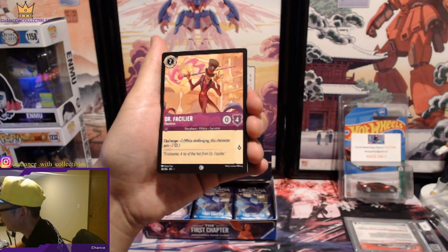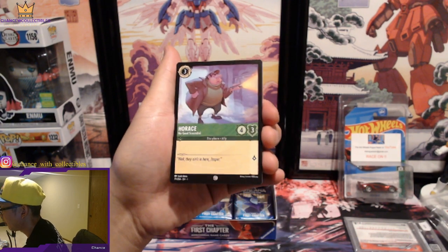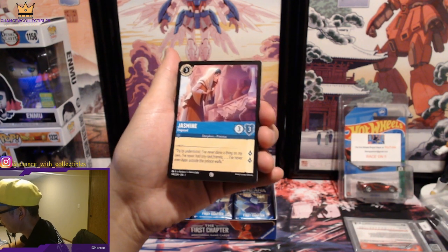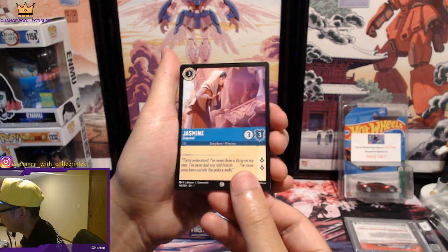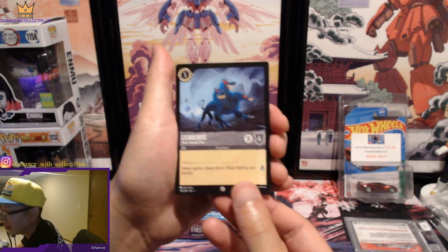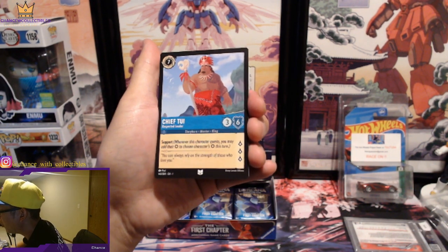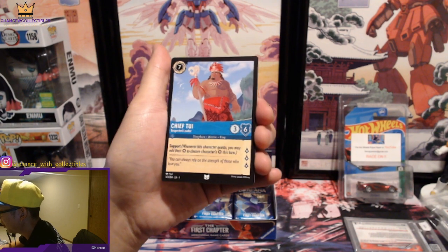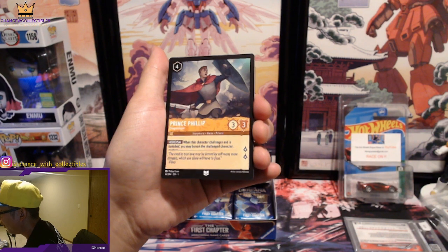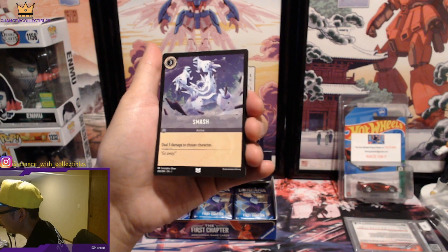We got Dr. Facilier. Horus. Jasmine — disguised. We got Cerberus, the three-headed dog from Hercules. We got Chief Tui. Prince Phillip, Dragon Slayer. We got Smash.